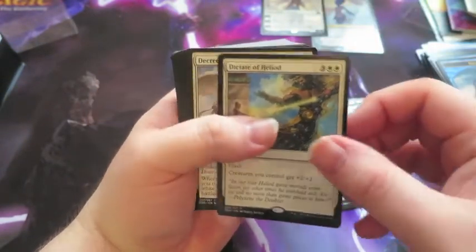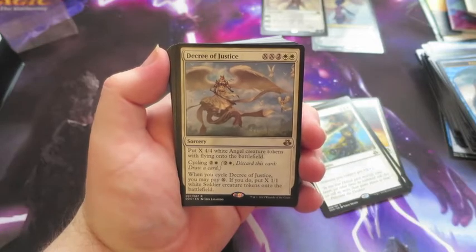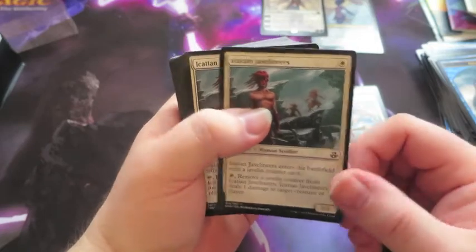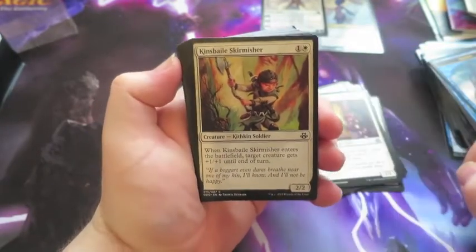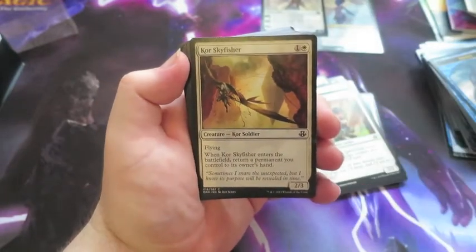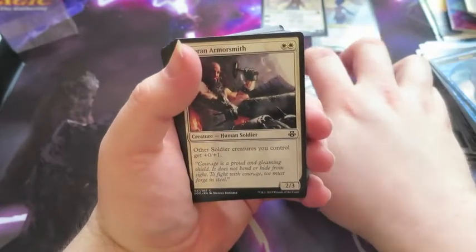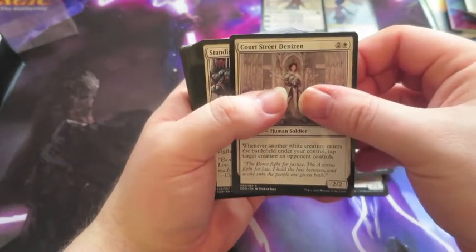Make them bigger with Dictate of Heliod — flash that down to give them an extra plus two/two. Decree of Justice — really like this card. Put X 4/4 white Angel tokens onto the battlefield. Really sweet card, generate those tokens. Yoked Ox — get two of them. Mother of Runes. Dryad Militant, a couple of them. Coral Skyfisher — pretty sweet card, enters the battlefield, return a permanent you control to its owner's hand, it's a two/three flier for two. Veteran Armorsmith — give your Soldiers a bit more toughness, a couple of them. Court Street Denizen — when a white creature enters the battlefield under your control, tap target creature.